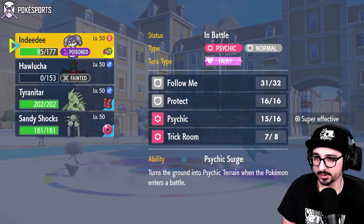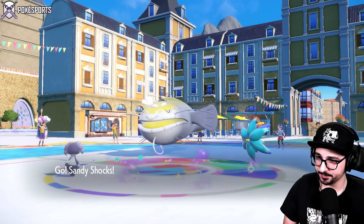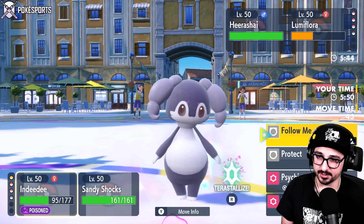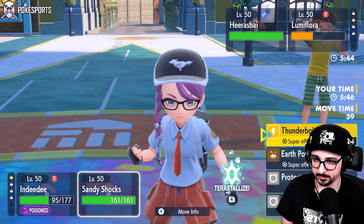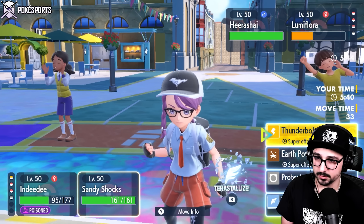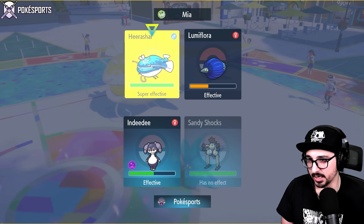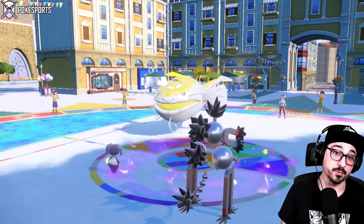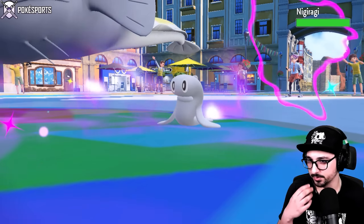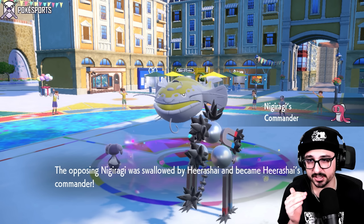I still lose my Hawlucha, which means it wasn't able to do anything before going down — that kind of sucks. I also set Trick Room and now I'm swapping something that's probably faster than Dondozo. That sucks a lot, but I do have Protect. I can play around it — I'm just going to Sandy Shocks for now. Let me go for Follow Me and consider Flying Tera, assuming they're going to go for EQ. Flying Tera T-Bolt seems like the play.